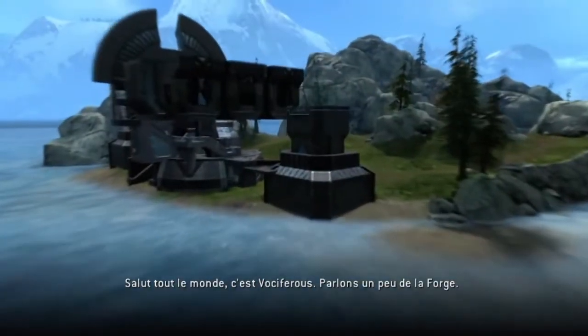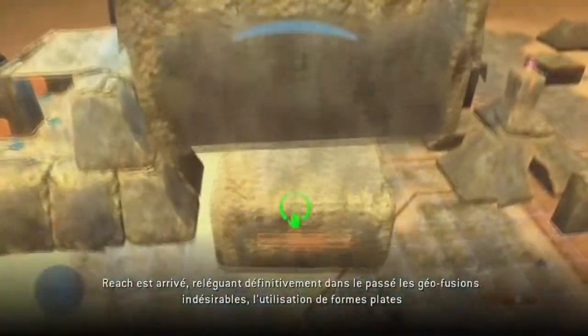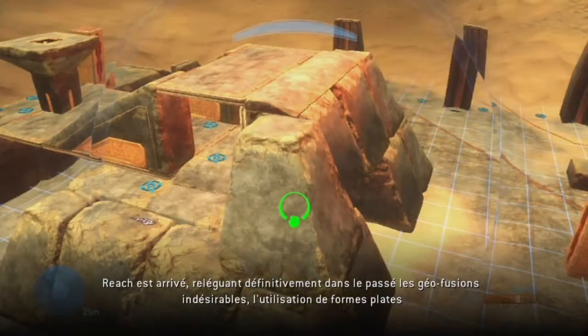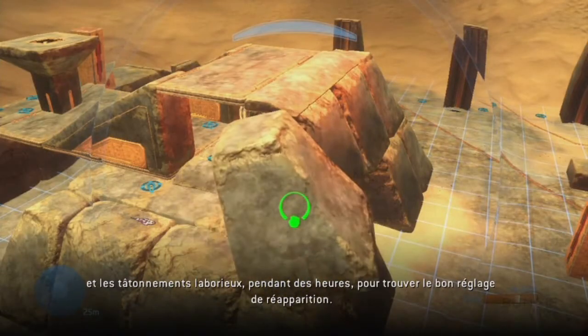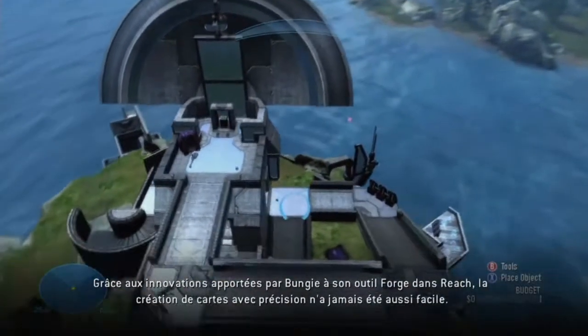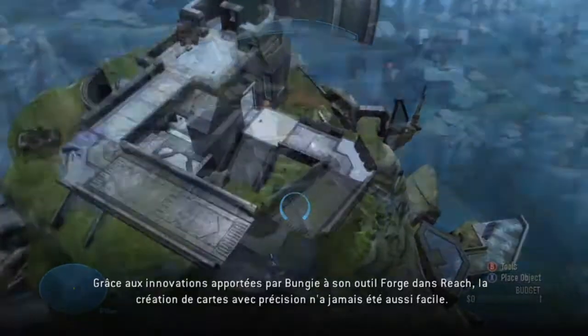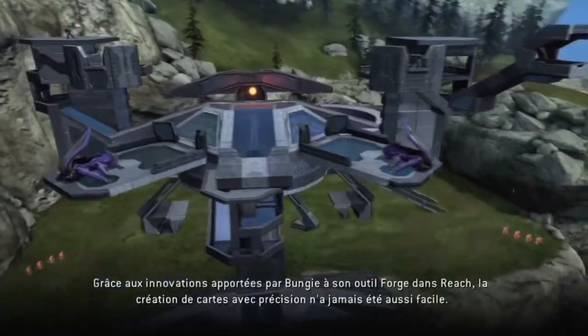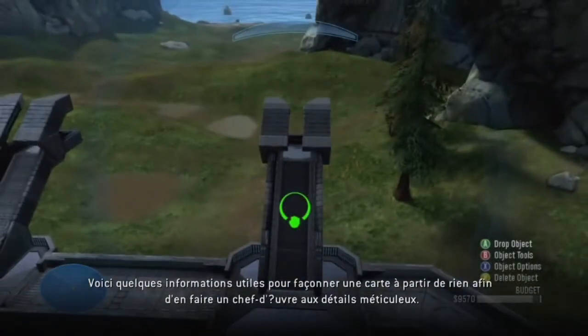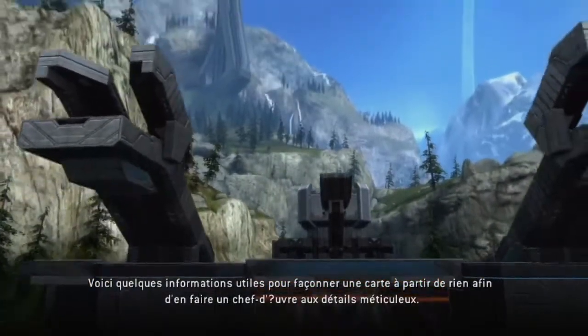Hey guys, Vociferous here to talk about Forge. Reach is here and gone are the days of frustrating geo-merging, using flat blocks as forms and plotting through map making by tweaking respawn settings incrementally for hours on end. With the innovations Bungie's done to their Forge tool in Reach, precision forging has never been easier. Here are just a few things you should know about when honing a map from raw clay into a heavily detailed work of art.